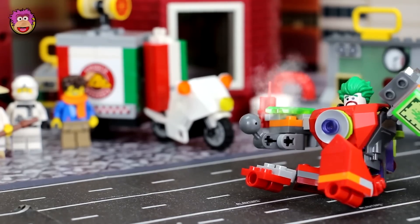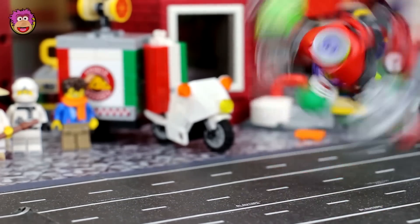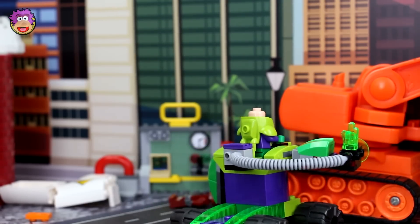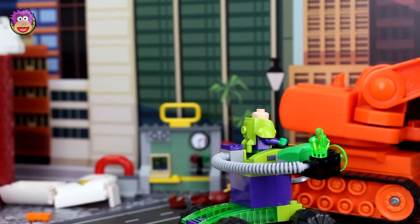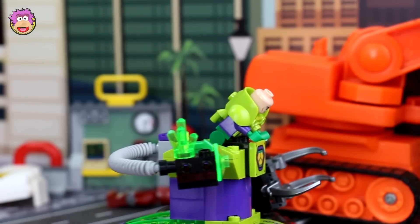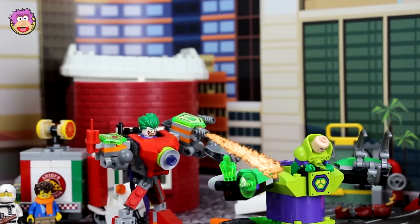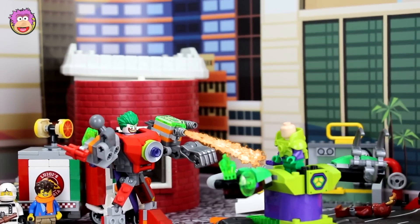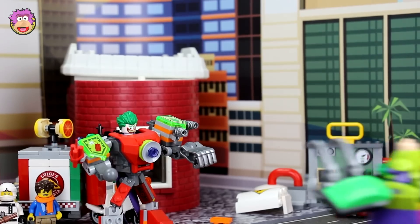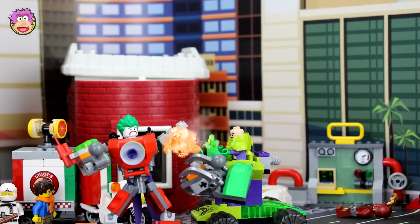Joker cries: 'I lost my hand and my foot. This is no laughing mat— Whoa!' Lex's tank rolls but something's caught under the wheel: 'How do I turn this thing around? What's that stuck under the wheel? Why can't I move?' He realizes: 'Oh, it's just a hand. I can just reverse away.' Joker then reappears: 'Hey Lex, you forget me?'